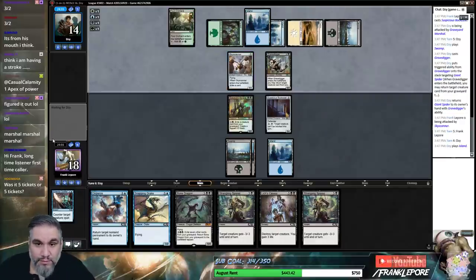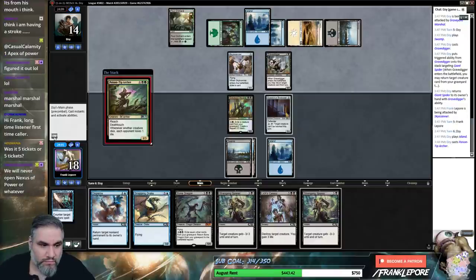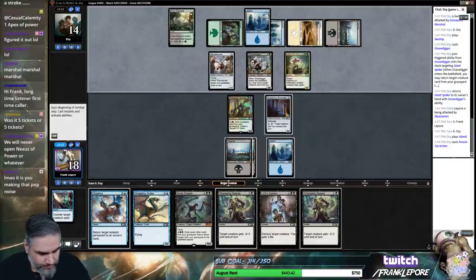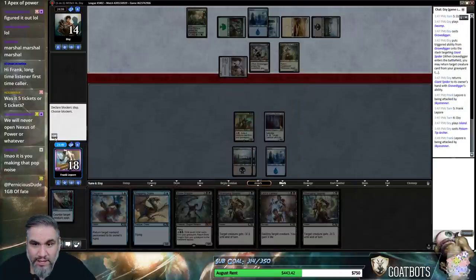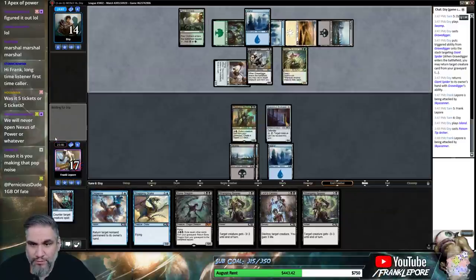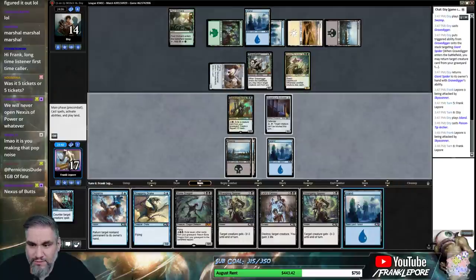I'd rather just keep Disperse up in case they try some shenanigans. We probably will not open a Nexus of Fate. And it's going for like 39 tickets on Magic Online because the only way to get it is through treasure chests, which is utterly ridiculous to have a standard card only available through treasure chests. It's just an absolutely ridiculous premise.